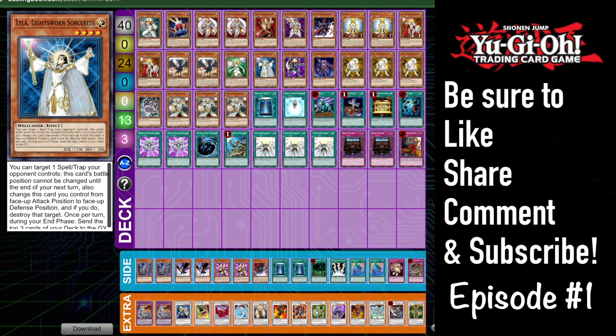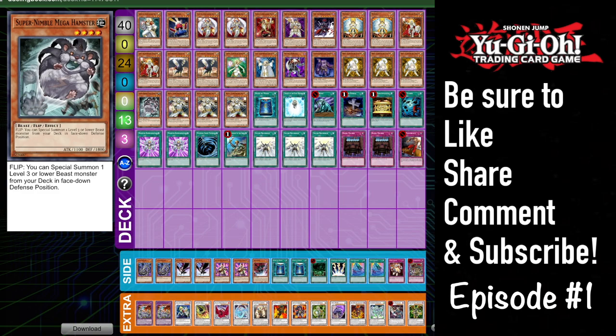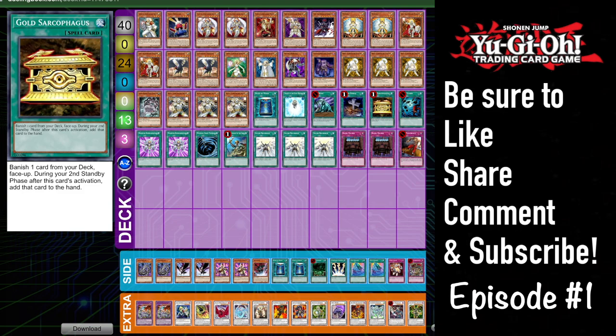Usually going to see two to three Ryko. Some people play one Hamster, some people play zero Hamster. I am also a big believer that in pure Lightsworn we're going big — I think in pure Lightsworn you should always be playing triple copies of Wolf. Obviously there are no absolutes in Yugioh, everyone has different opinions and that's what makes the game great. My personal opinion: always play the one Charge.